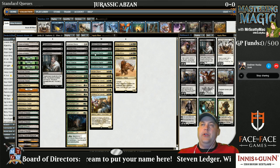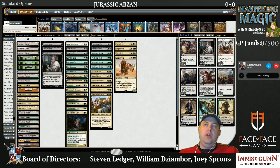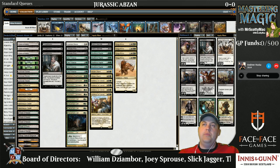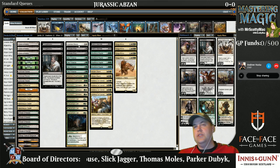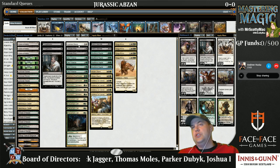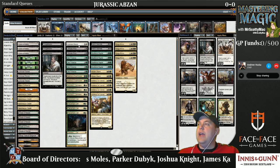Den Protectors, Raptors, Anafenza, Fleecemane Lion, and Siege Rhino we're maxing on. Dromoka's Command and Thoughtseize, we want a couple every game, so three is the right number. Abzan Charm, Downfall, and Ultimate Price is a nice healthy mix. Single copy of Valor Stance just because the card is very good, and it's versatile in some matchups where other removal isn't. As soon as you have one in your deck, your opponent has to respect it — it comes up on both sides, whether you're looking for the indestructible mode or actually looking to kill something.